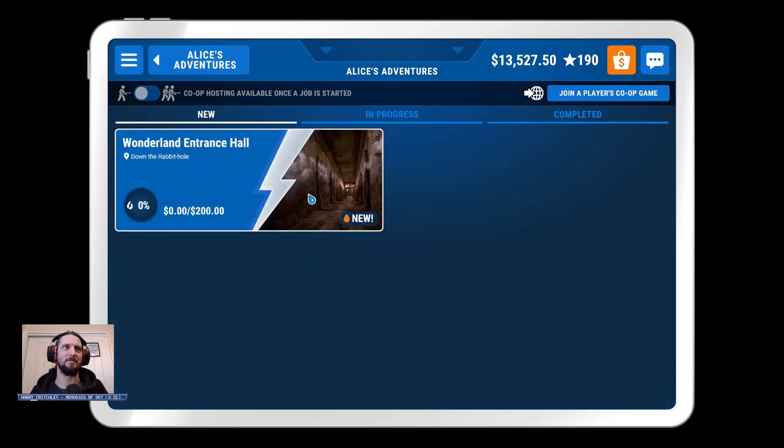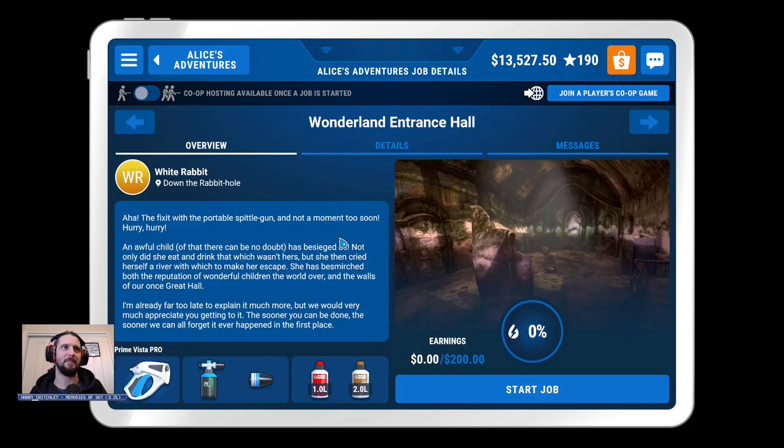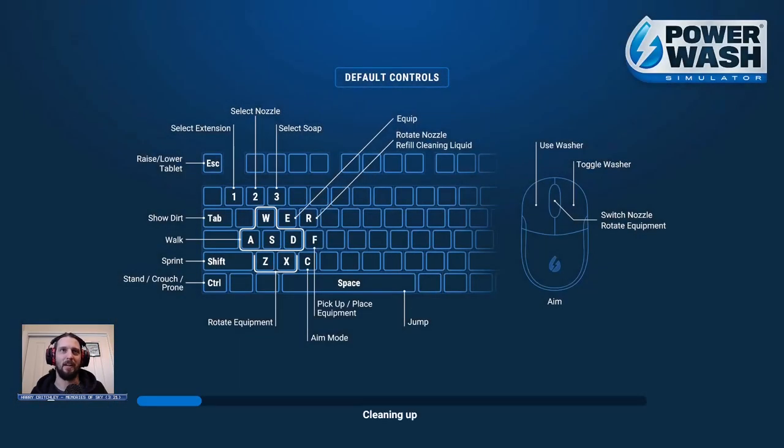I wonder how they introduced this one. Entrance hall, down the rabbit hole. The fixage with the portable spittle gun, and not a moment too soon. An awful child — there can be no doubt — has besieged us. Not only did she eat and drink that which wasn't hers, but she then cried herself to make her escape. She has besmirched both the reputation of wonderful children the world over and the walls of our once great hall. We would very much appreciate you getting to it — the sooner you can be done, the sooner we can all forget it ever happened. We get the pro, as I would really hope.